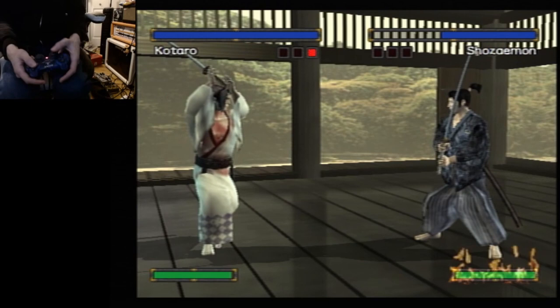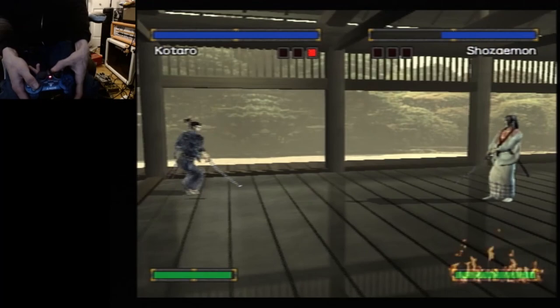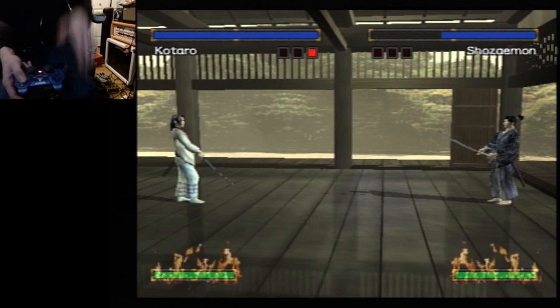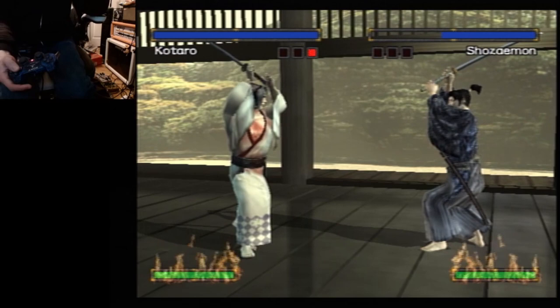Movement in this game is completely messed up. Once you start moving, tilting the analog stick does absolutely nothing — you continue moving in the same direction. Say I move forward and then tilt down; it doesn't change direction until I actually get close enough to touch my opponent. Movement in this game is very finicky and very hard to explain — it's something you really have to get a feel for.